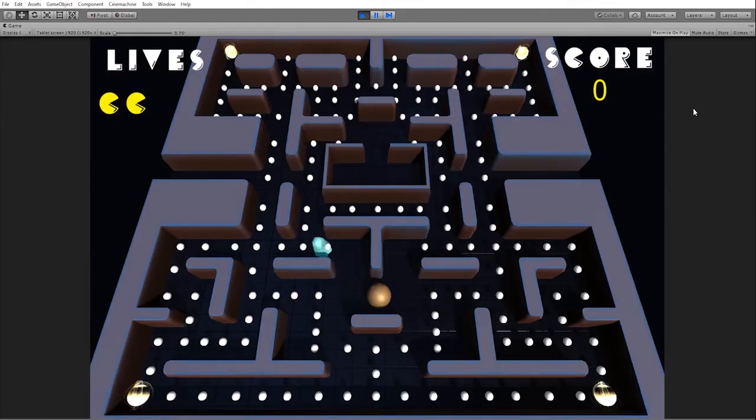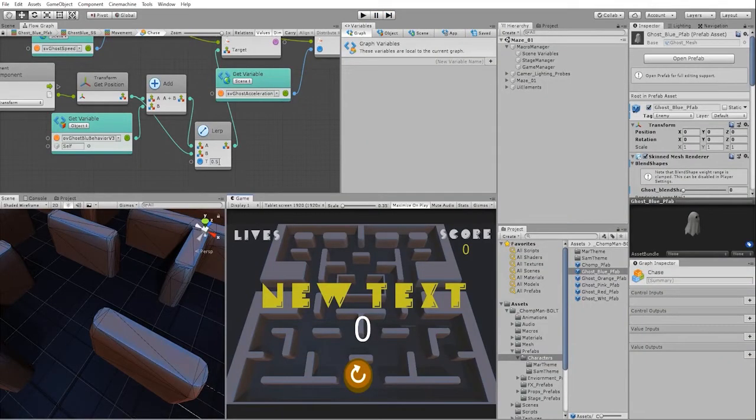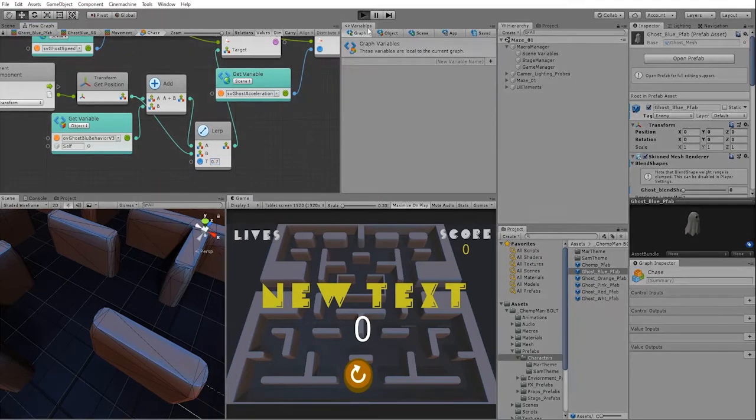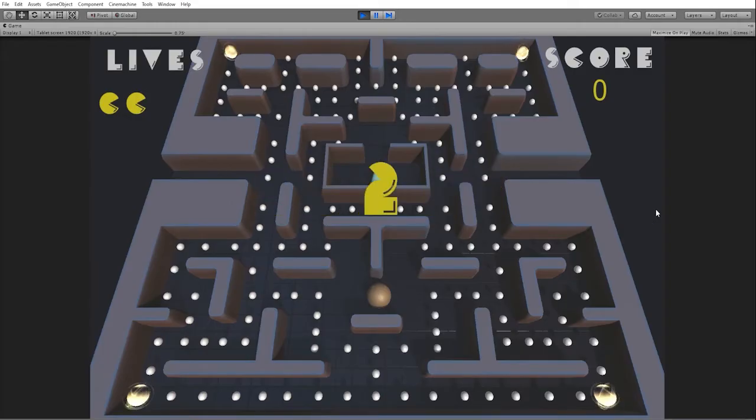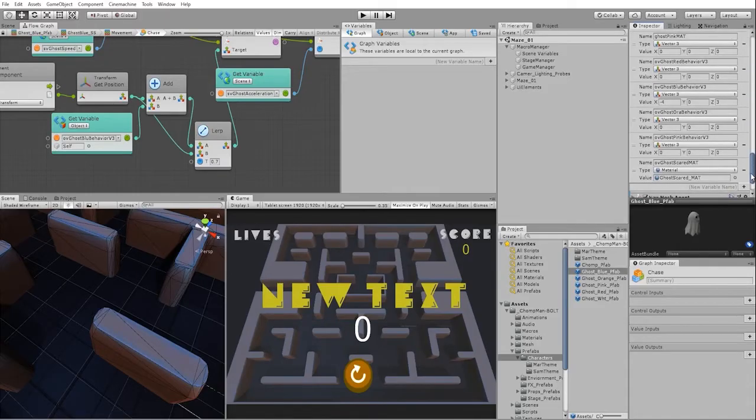Right now, because our values are so high, it doesn't seem that the blue ghost is able to reach the player. We can easily fix this by increasing the interpolation value, which will allow us to put much higher numbers in our ghost behavior value and still allow the ghost to find and attack the player. Using our linear interpolation node allows our blue ghost to reach our player no matter the values we place in our behavior Vector3.